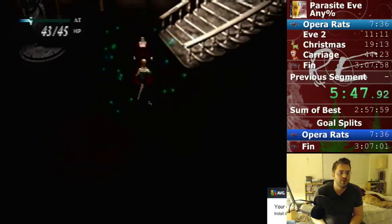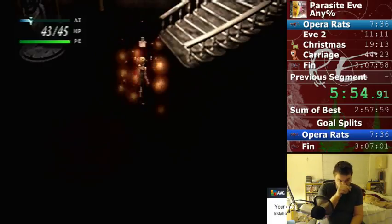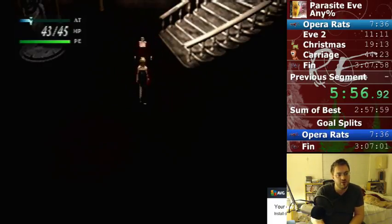It may seem weird that I'm just running up and mashing X, but it is on purpose. It mainly has to do with the fact that you don't get BP from this fight, and she doesn't even do particularly high damage.